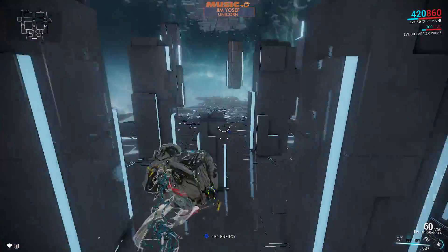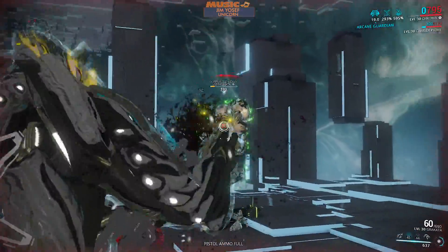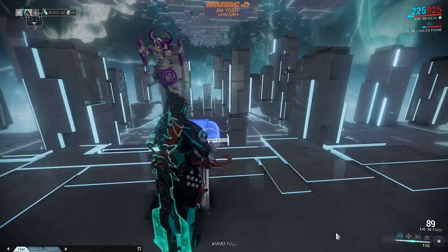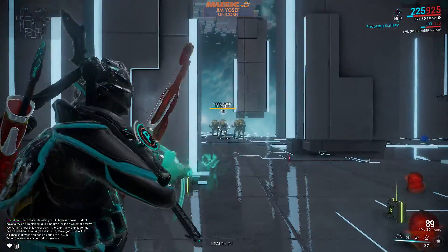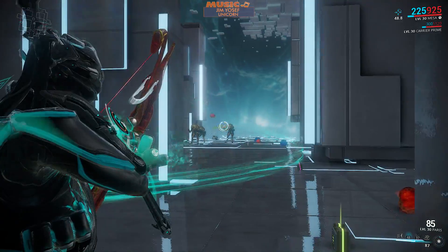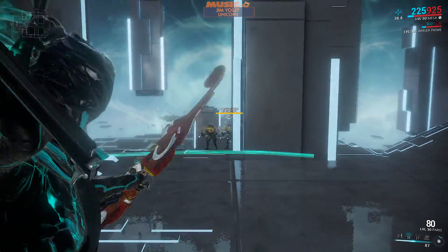Next up is the Grakata, which is a fast-firing Grineer weapon that comes with a good crit chance and status chance, comes with 60 rounds in a magazine and a really fast fire rate, but it depends on critical hits to deal high amounts of damage. So critical mods are nearly a necessity for some players to maximize the damage output of this weapon. Next up is my bow of choice for beginner players, which is the Paras. Its blueprint can be bought for 20,000 credits in the market and it's a puncture-based weapon, ideal for running solo. That puncture can allow you to line up multiple kills — kill two guys with one arrow, it will pass through. It's got a high base critical chance and deals 90 base damage from normal attacks and 180 damage from its fully charged attacks.